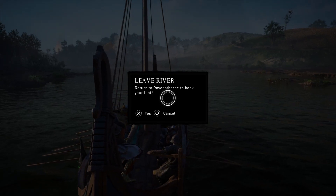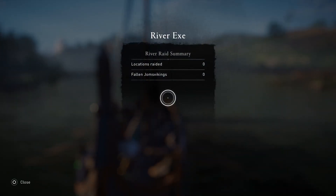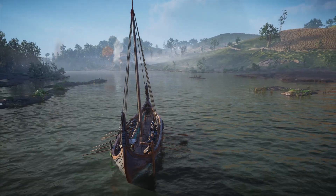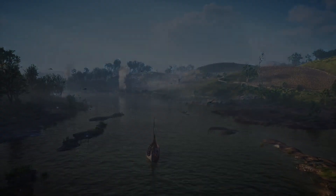It's going to ask for your confirmation: return to Ravenstorp to bank your loot. We're going to click on yes. Another short message here showing the raids and the fallen young Vikings. Click on close and that's it. So right now we're going to be turning back to Ravenstorp and ending the raid in XA.